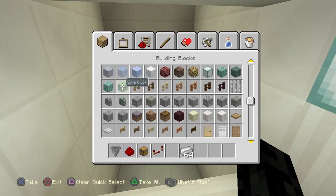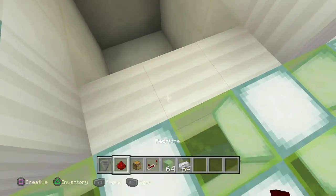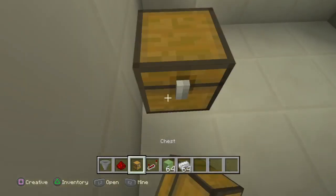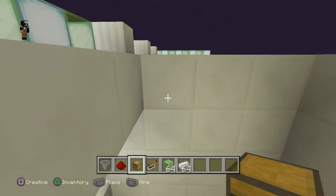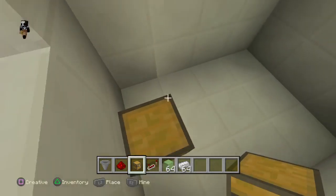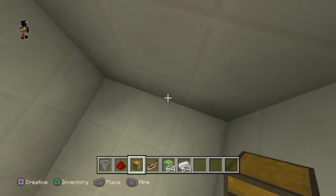Now you're going to get a slime block - I don't know why you would need a slime block, I guess you could just use it. There's a break block here and you're going to just replace your chest. You want an open area that's six tall, four wide, and three long.